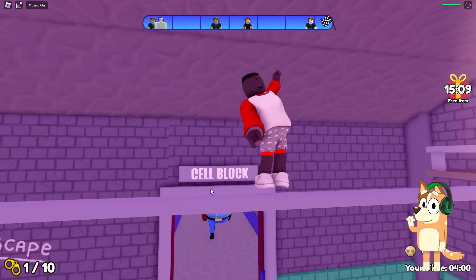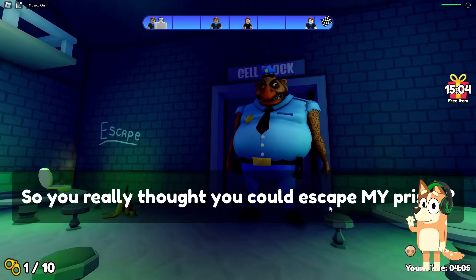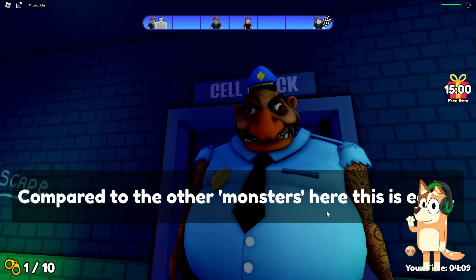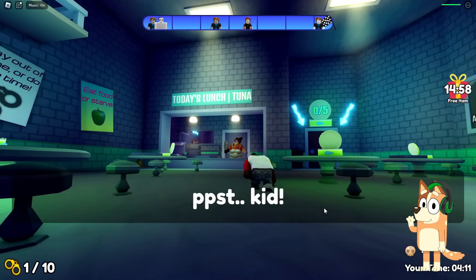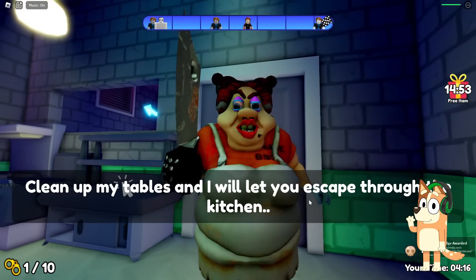We need to get out. Oh no, we fell down. But it looks like it was meant to be. Look, this prison warden came running here, and it looks like he will be running after us now. But this prison cook will help us — she said that if we remove the garbage from all her words, she will open the secret door for us.